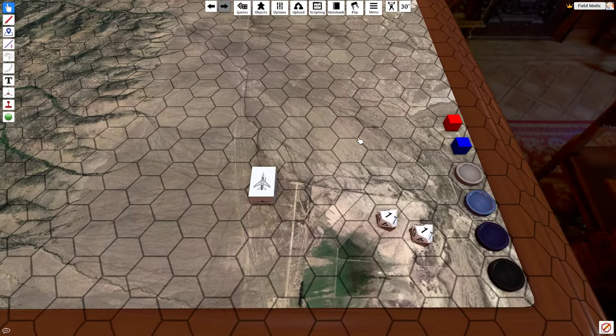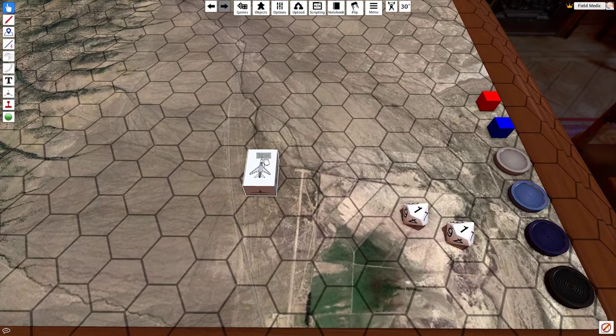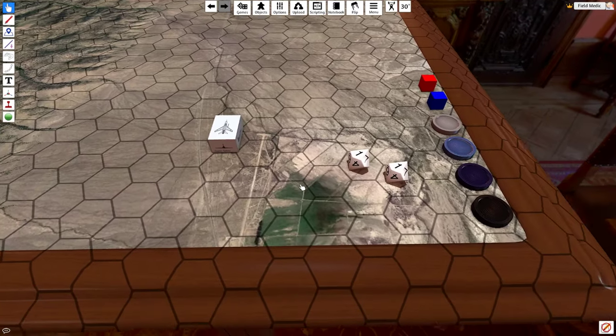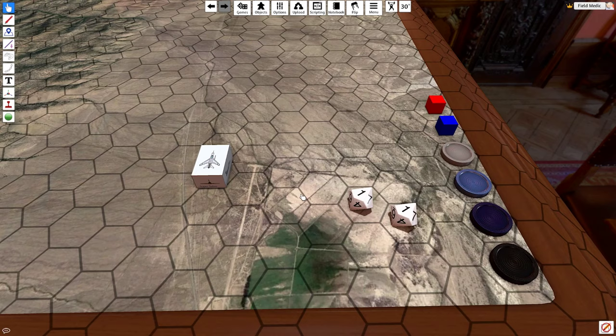Our situation is relatively straightforward here. We have our good old fashioned F-100 — this is Colt 11, sitting on the ground. There's no runway underneath him or anything like that, so we're going to start by taking a look at a couple of gaming conventions. In this video we're going to be studying how to calculate performance without getting too crazy with turns and things along those lines.